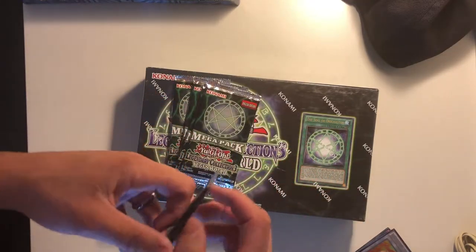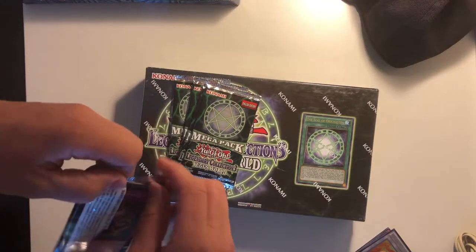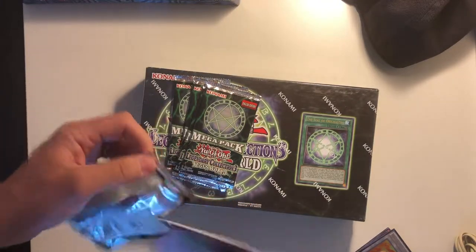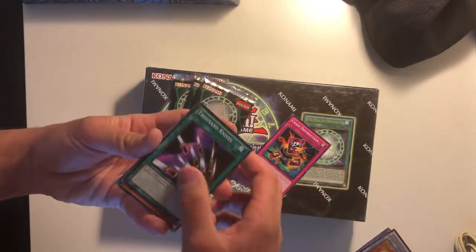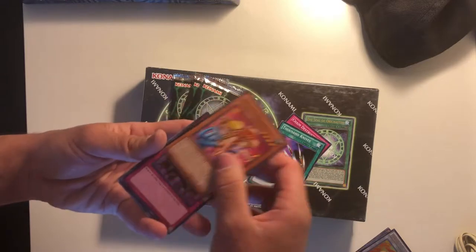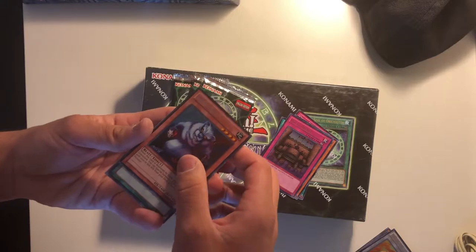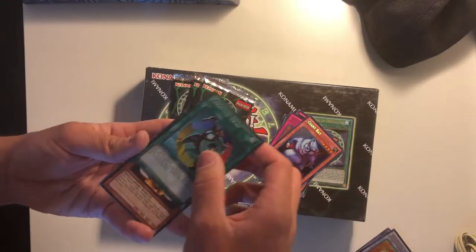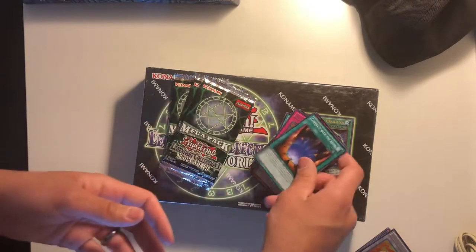Now fighting into our packs. I love every mega pack set because it's always guaranteed certain rarities, which is always nice. We have Chain Destruction, Thousand Knife, Toon Gemini Elf — that's a pretty solid rare — Royal Decree, that's pretty cool, Giant Rat — pretty garbage — Creature Swap, Summoner of Illusions, Penalty Game, and Contract with the Abyss.